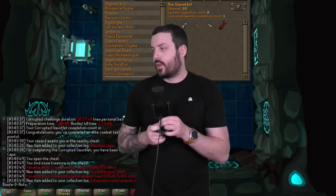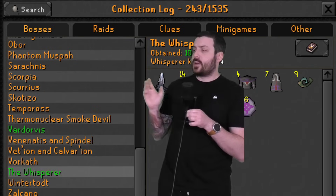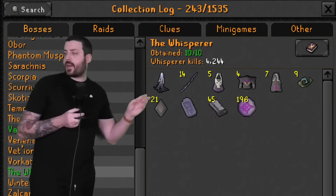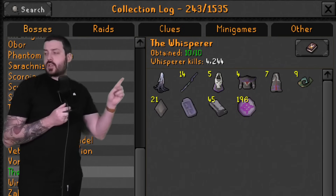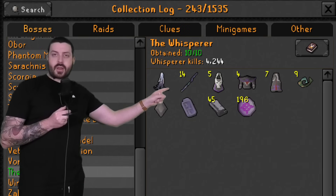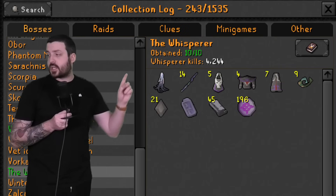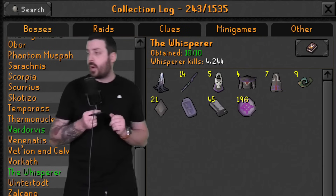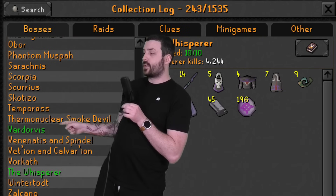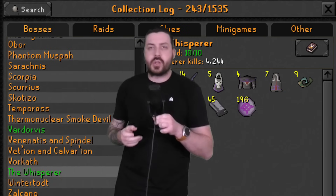Congratulations on the juicy loot. And finally, Not an E-Girl has finished the Whisperer collection log at 4,244 kills, just getting the pet at the very end. Beautiful log — 14 axe handles and 9 rings from this boss. That is an insane grind especially at 243 collection log slots. Already green-logged Vardorvis as well. That is some insane luck, and ladies and gentlemen, that is it this week for Rune News.